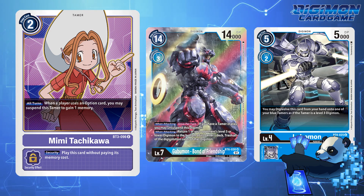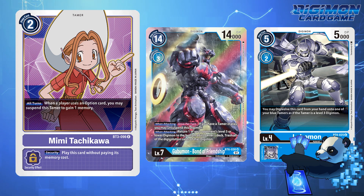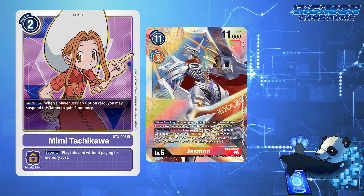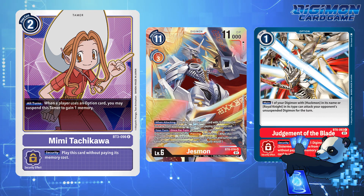Hilariously, if they try and play Double Ice Wall on you, the first one will just flip to your turn immediately. For red decks, if your opponent goes up to 4 memory for Agumon Bond of Bravery or Jessmon, even if they digivolve into their boss monster that turn and proceed to play Lightning Joust, a Delegate Plan, or Judgment of the Blade at one memory, you can effectively end their turn with Mimi as well.